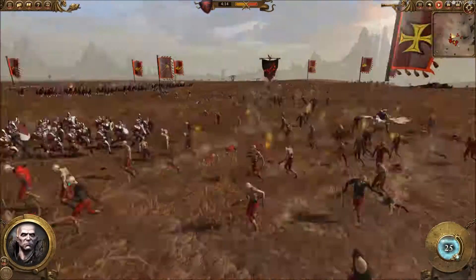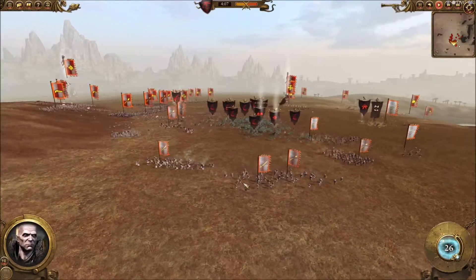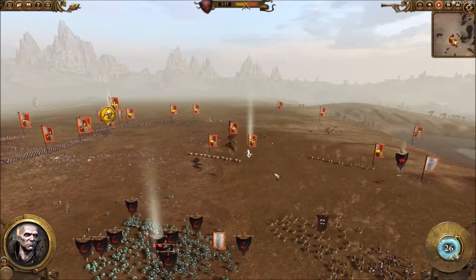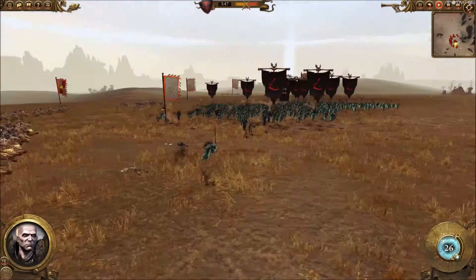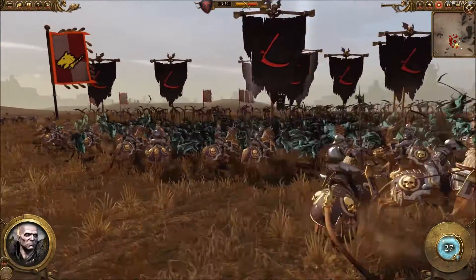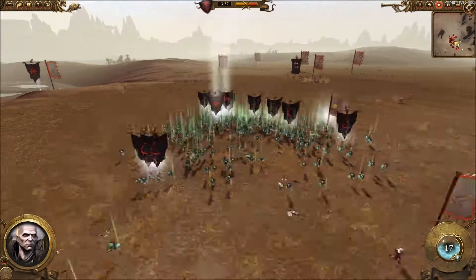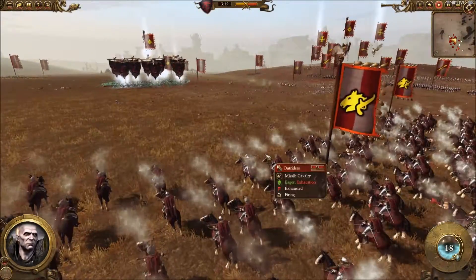My zombies are just getting torn apart like they need to be. My ally is dead, except for some Warhounds. These Demigryph Knights want some more action, and they're going to get more action. I'm getting all the time to increase my power reserve. Invocation of Nehek goes off again. And these Outriders will not be able to do anything for long.